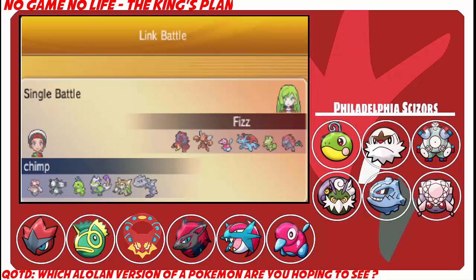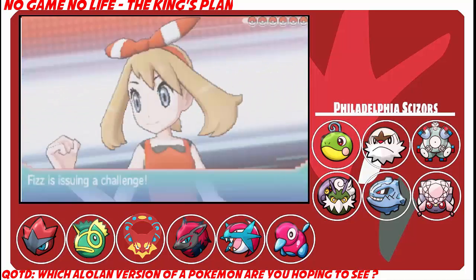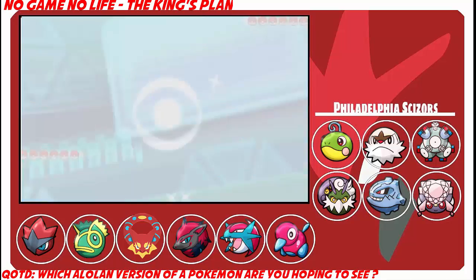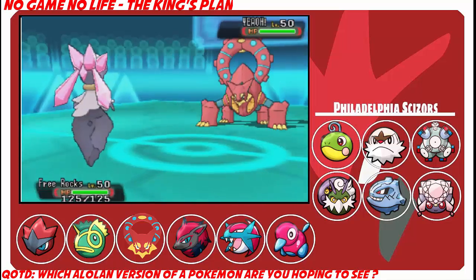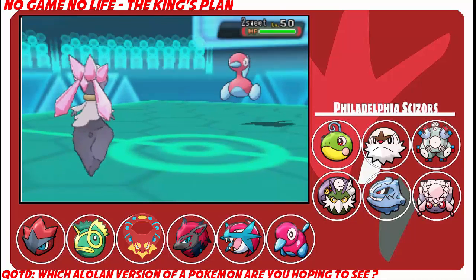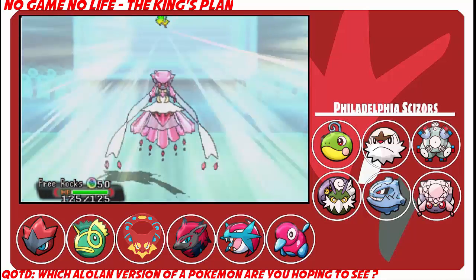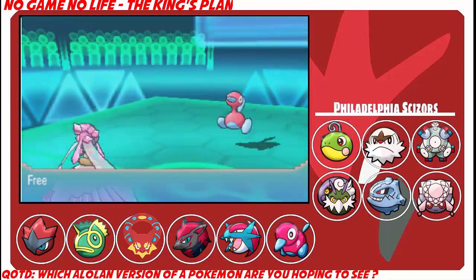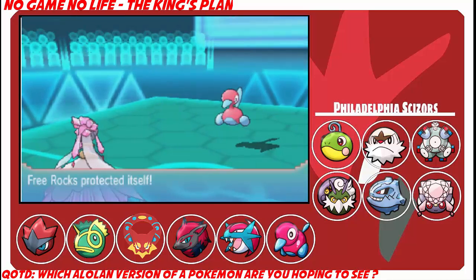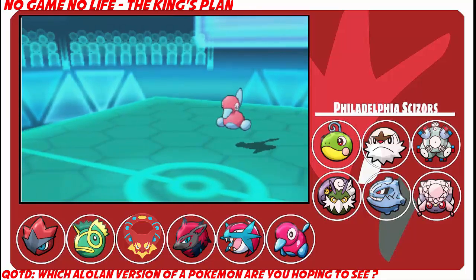I can Scald Porygon if it gets Magic Bounce, then toxic it if it carries Water Absorb via Trace. I decide to lead with Diancie — if he leads Kecleon I can just switch out into Chesnaught after clicking Protect, since Kecleon does learn Iron Tail. I'm going to go for Protect on the Volcanion turn, and if it's a Zoroark with Scarf HP Steel or Iron Tail, I can just switch out. I Protect again just to scout, in case this is actually a Zoroark.